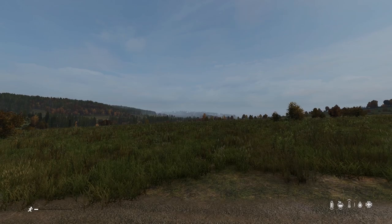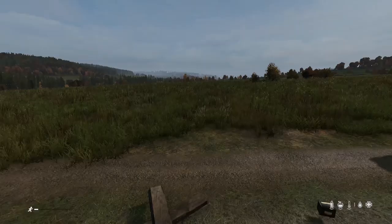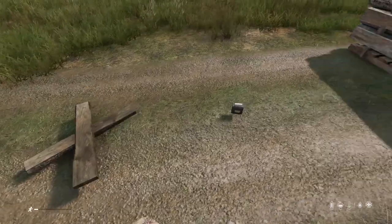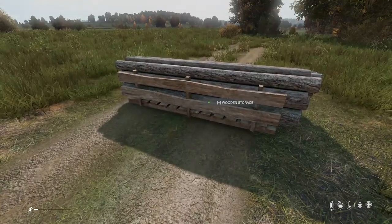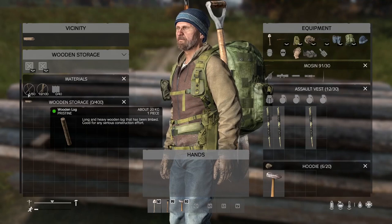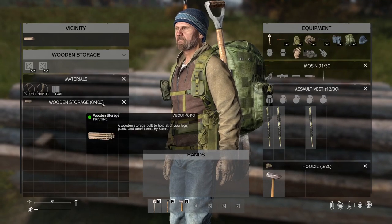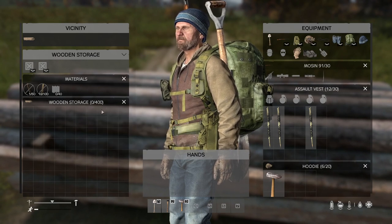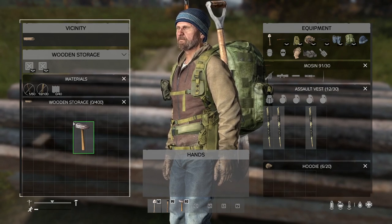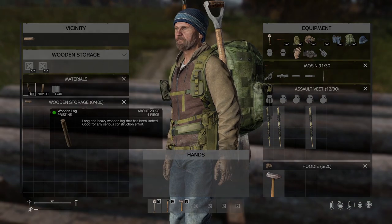Last but not least is a craftable wooden storage for holding your wooden logs, planks, and sheet metal. It takes 15 planks plus 20 nails to make. The wooden storage can hold 50 wooden logs, 100 planks, 40 sheet metal, and has 400 inventory slots of storage space. It can hold anything inside those inventory slots, so it is very handy for holding your tools.